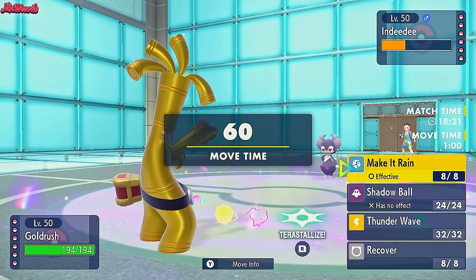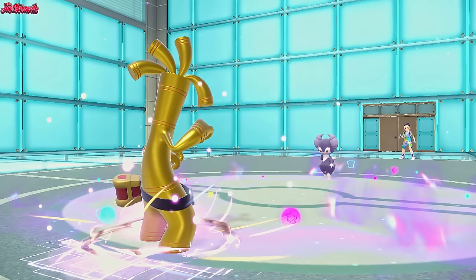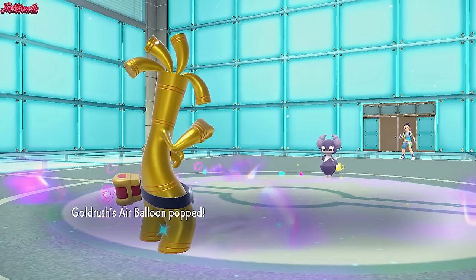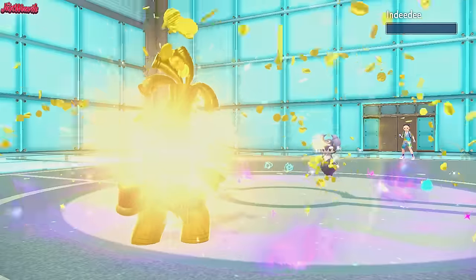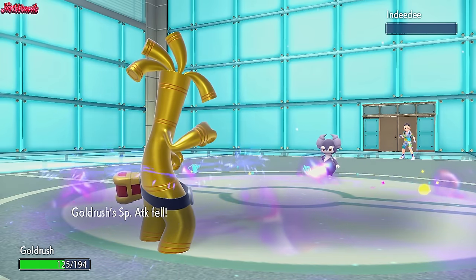We go for a Make It Rain right now. They go for an Expanding Force to break our Air Balloon, which means they lose their Indeedy. I'm a bulky Goldengo and that still did a lot of damage. Make It Rain comes through - down goes the Indeedy, which is fantastic. They didn't really have a switch into Goldengo there other than the Clod.